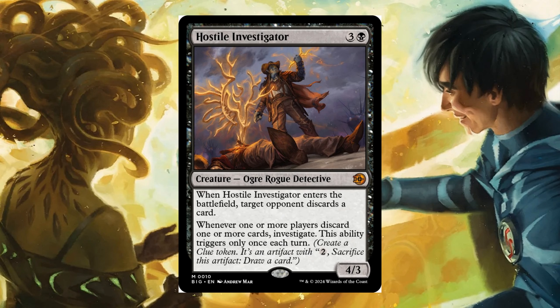Hostile Investigator — 3 and 1 black, 4/3. Enters the battlefield: target opponent discards a card. Whenever one or more players discard one or more cards, investigate. This ability triggers only once each turn.